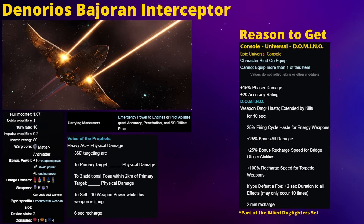Voice of the Prophets still isn't going to outperform something like the Gull-type Psionic Resonator, which is available on the Cyclone Patrol Escort - a C-Store ship - meaning you can get that experimental weapon, which is better, as an account unlock. Whereas picking this up out of the Phoenix Store would only be a single character unlock.